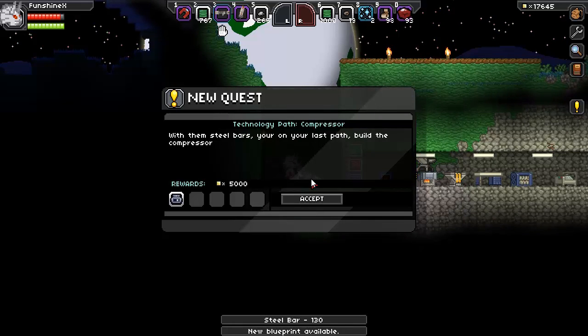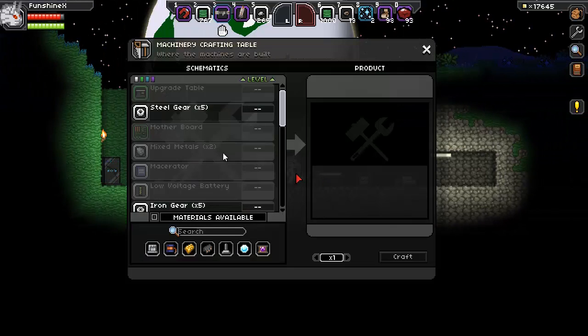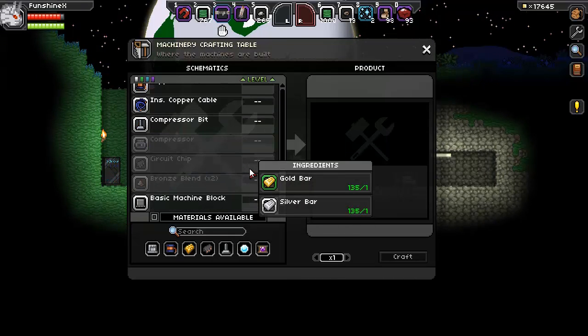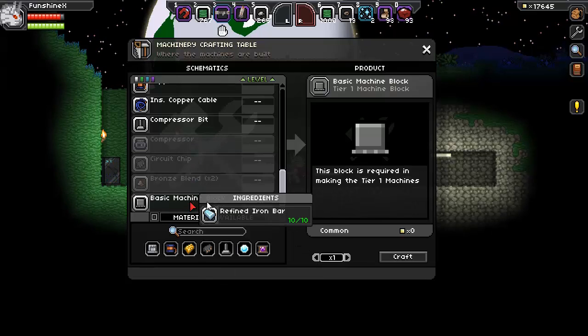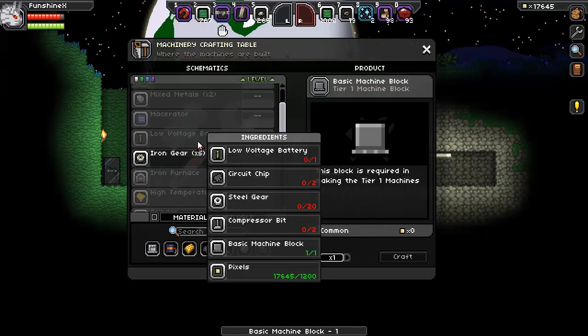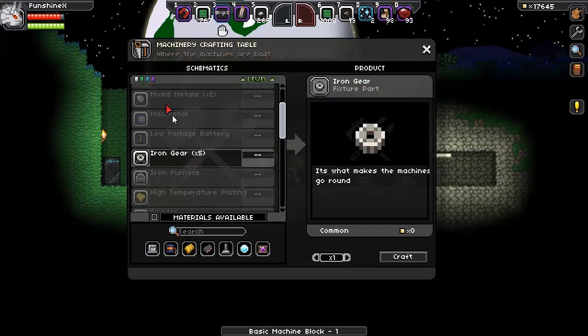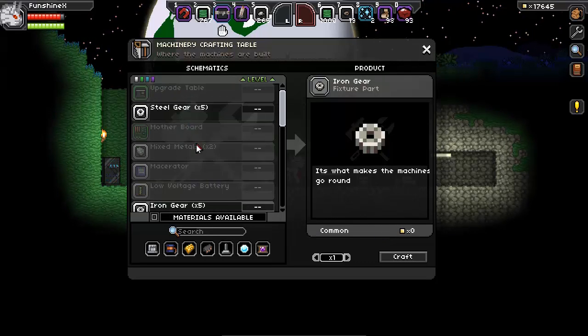We want the compressor with a steel barge — build the compressor. What does this all take? A battery, circuit chips, steel gears, a compressor bit, and a basic machine block. I can get that guy. Oh, I need steel gears. Steel gears take iron gears to make — so it's just like build crafting it, I guess.